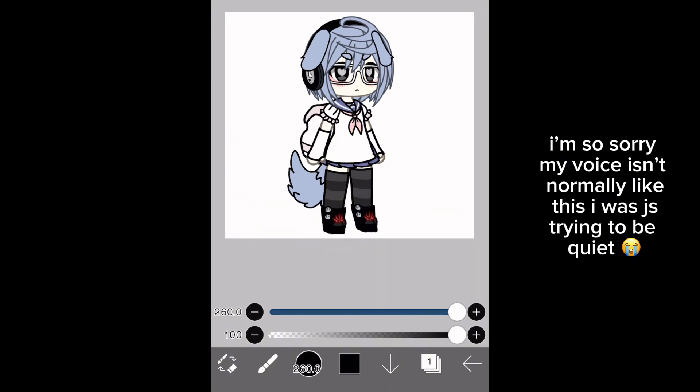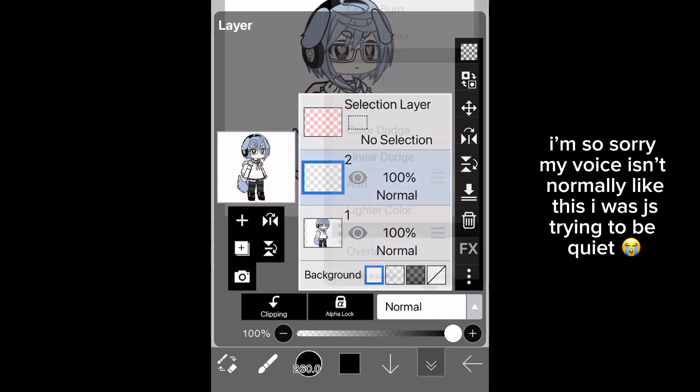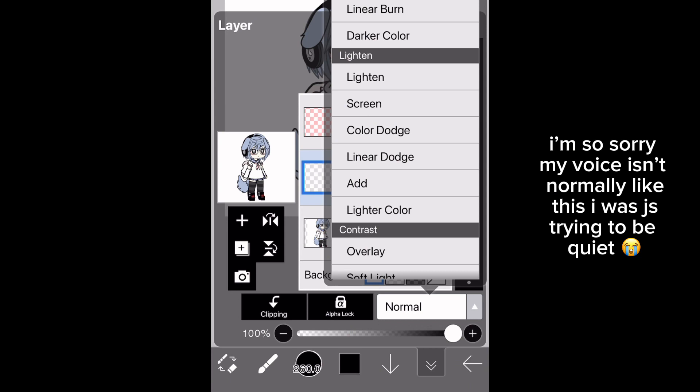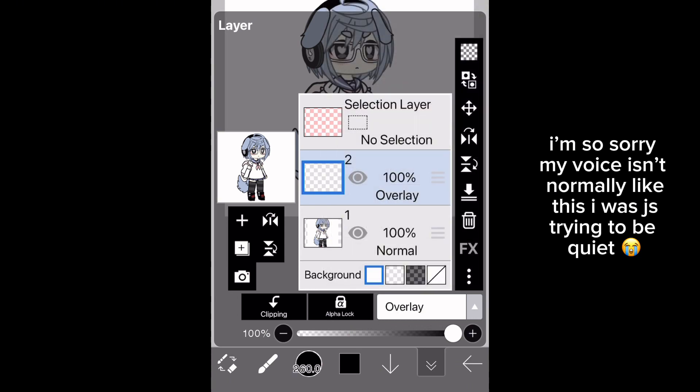Okay, so you're going to make a new layer above your character layer, and then change the layer to overlay — it's under contrast.